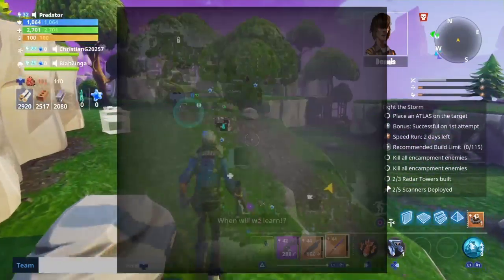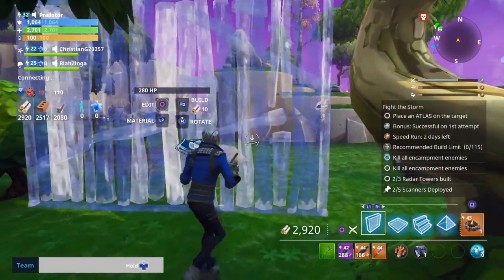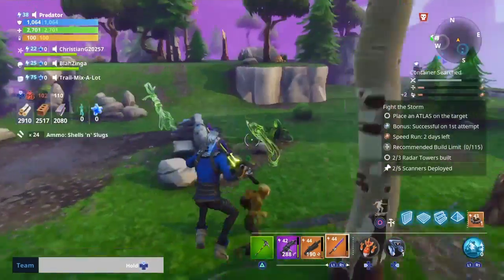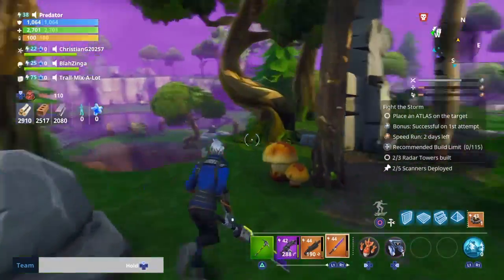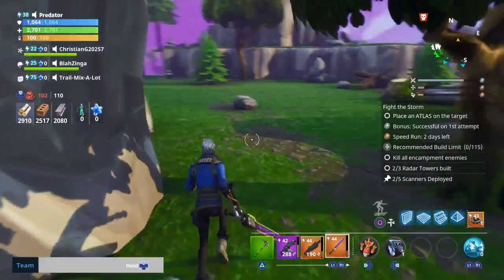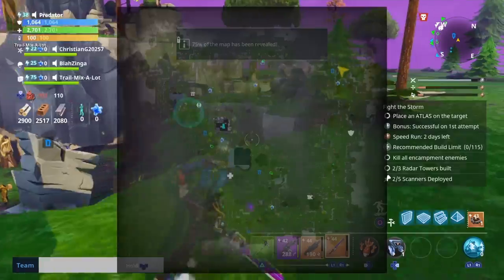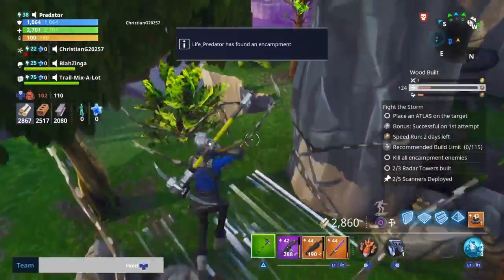Right now I'm just playing the story mode, trying to get all this stuff. Two out of five scanners deployed — that's what I need right now to get 100 V-Bucks. Keep that in mind: 100 V-Bucks, and every day you can get 50 easily. It's definitely worth it if you want V-Bucks, and it's free to get V-Bucks — the only thing you pay for is Fortnite Save the World itself.